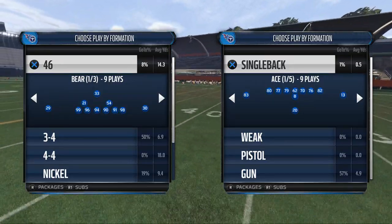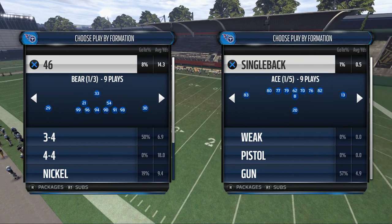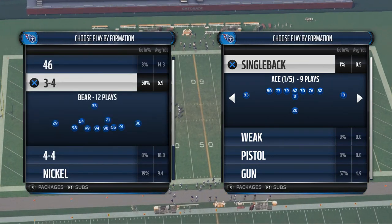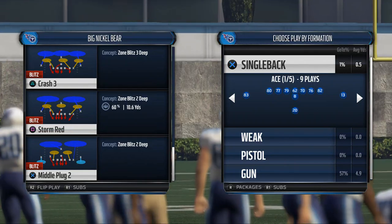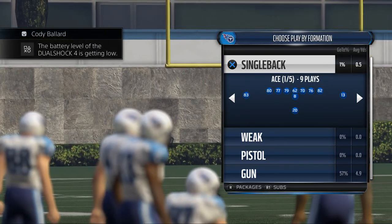We're giving you a 5 sets for success scheme — how to be successful in this playbook. Today we're focusing on how to beat the blitz with Marcus Mariota. We're going to come out in a nice blitzing formation, the Big Nickel Bear — one of the most popular blitzing formations this year and one of my personal favorites.